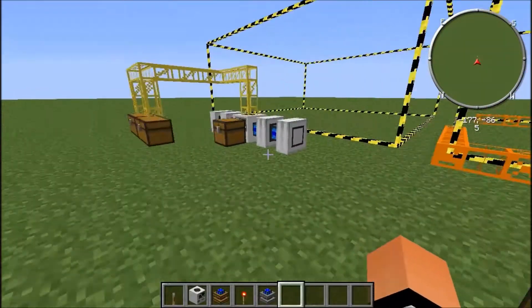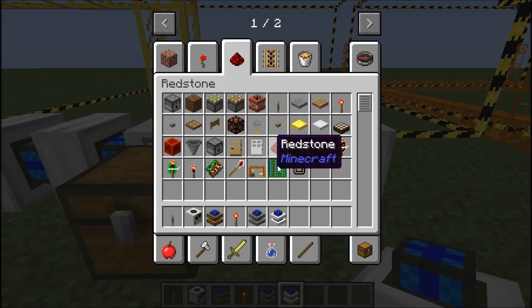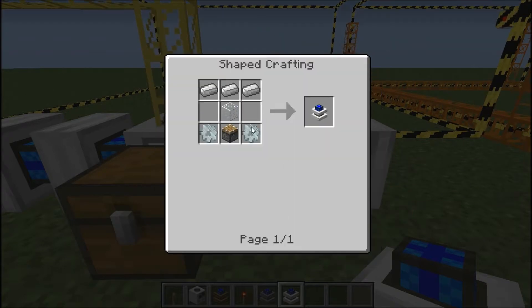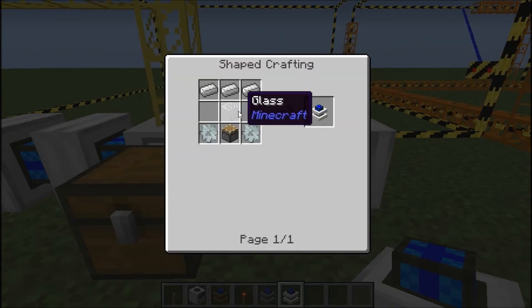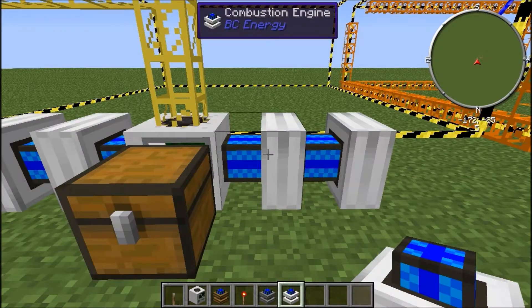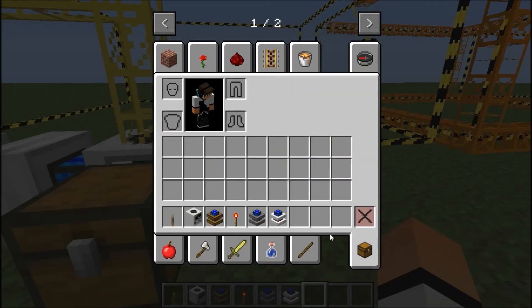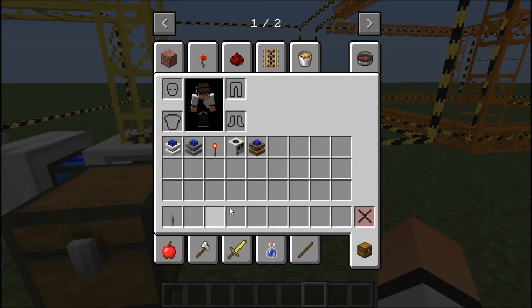Now we're on to the strongest engine, and that is the combustion engine. To craft that, you need two iron gears, one piston, a piece of glass, and three iron ingots. If you probably don't know, combustion means explosion.